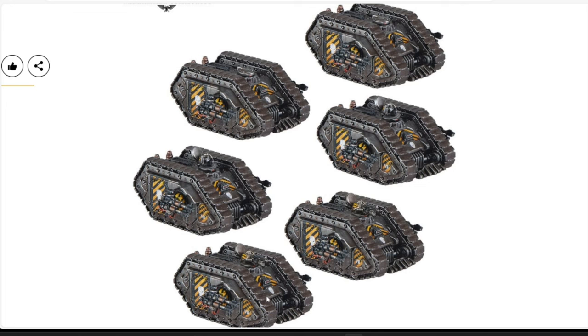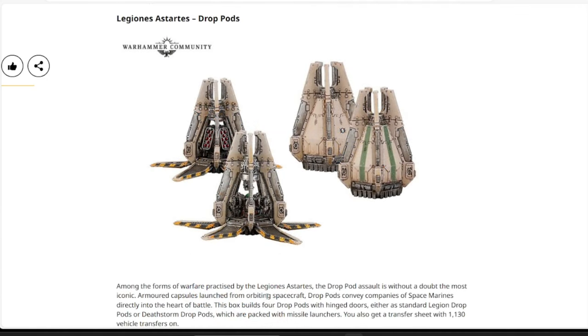Next for Legion Imperialis we have the Land Raider Proteus Exploration Squad — six of these big, chunky models in a set, loaded with detail, also in plastic. This set of six runs $50 as well. I suspect this one will be quite popular.